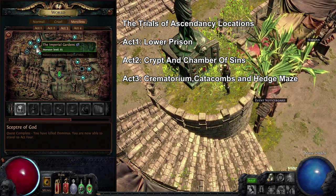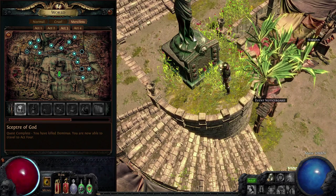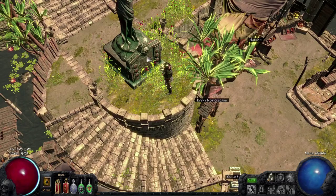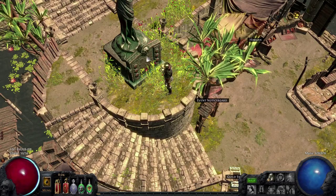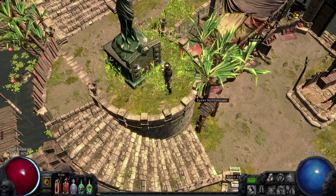If you complete all six trials in one difficulty, you'll be brought to the Sarn Encampment in Act Three. Over there is a statue, and completing the six trials will open it so you can finally go to the Lord's Labyrinth. That's phase one to get the ascendancy subclasses.